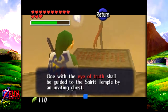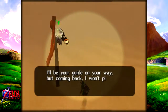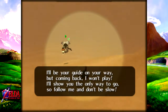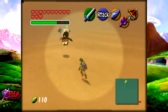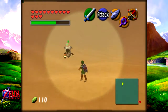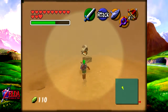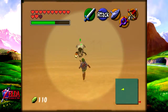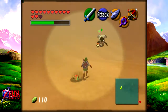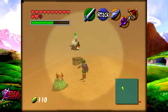Let's interact with this thing right over here. 'One with the all-seeing eye of truth shall be guided to the Spirit Temple with an inviting ghost.' Now we activate this and this guy will come around. 'I will be your guide on your way, but coming back here I won't play — I'll show you the way to go, so follow me and don't be slow.' Pretty much right now we need to follow him and head on to the Spirit Temple. This is the second trial. The first trial was walking through the flags, but now we have to follow him from here. There are enemies around here which I'm probably just going to ignore.